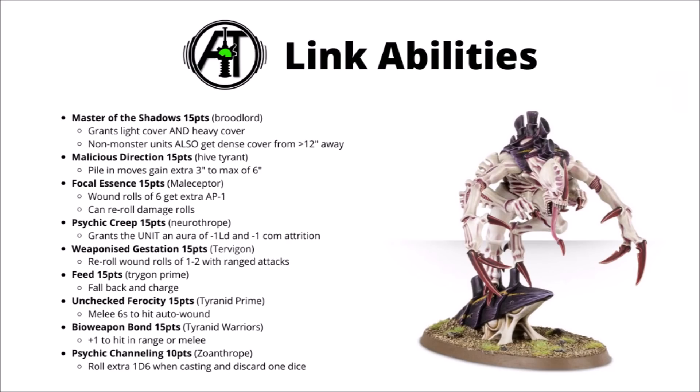First up, we have Mastery of the Shadows for 15 points — that's the Broodlord's ability, and I think this might be one of the strongest. You give the targeted unit both light and heavy cover, so plus one to saves both in the shooting phase and the fight phase. That's pretty cool on big high-save monstrous creatures who wouldn't normally take advantage of either. If you use it on a non-monster unit, they also get the benefit of dense cover from attacks made from greater than 12 inches away — a really nice shooting debuff. Even on a lowly Gaunt Horde holding an objective, getting up to a 5+ save and minus 1 to hit are both really quite nice buffs, and I think this is well worth 15 points if you're taking a Broodlord.